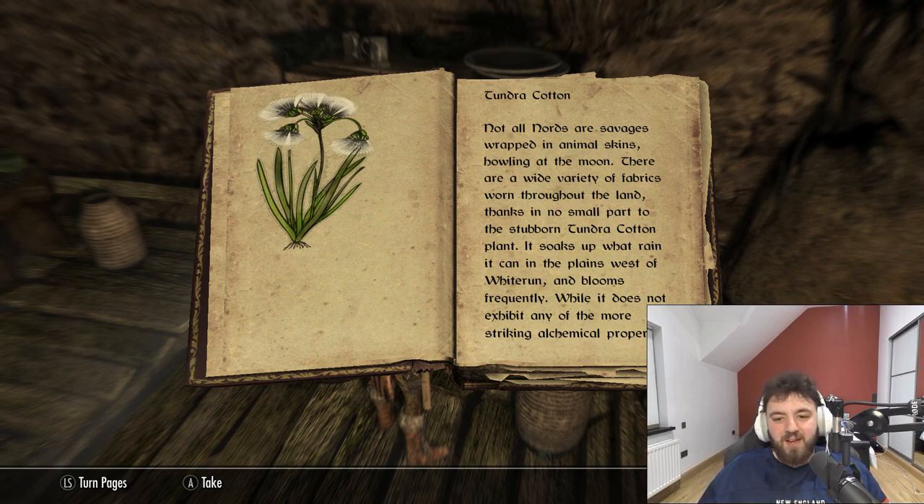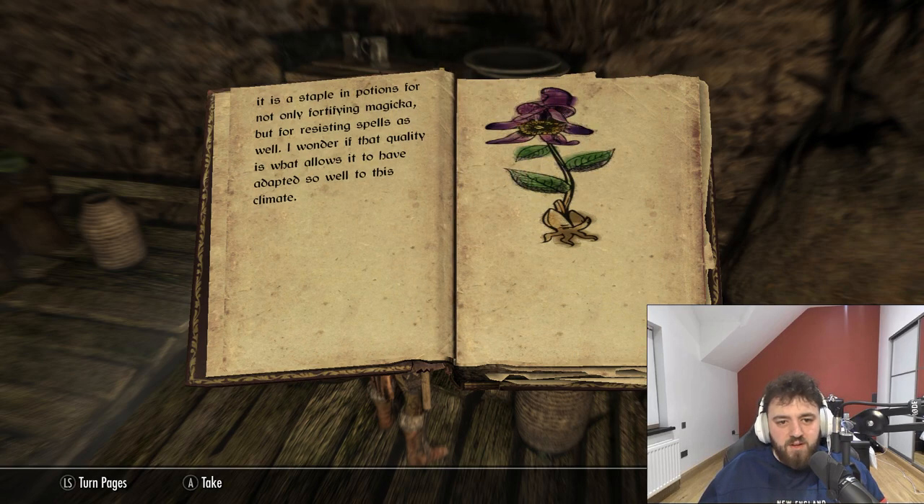Tundra Cotton. Not all Nords are savages wrapped in animal skins howling at the moon. There are a wide variety of fabrics worn throughout the land, thanks in no small part to the stubborn Tundra Cotton Plant. It soaks up what rain it can in the plains west of Whiterun and blooms frequently. While it does not exhibit any more striking alchemical properties, it is a staple in potions for not only fortifying Magicka, but for resisting spells as well. I wonder if that quality is what allows it to have adapted so well to this climate.